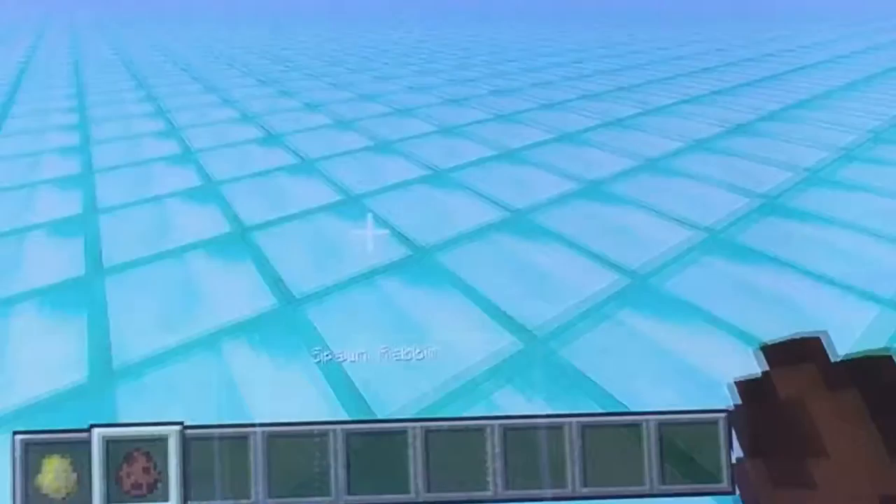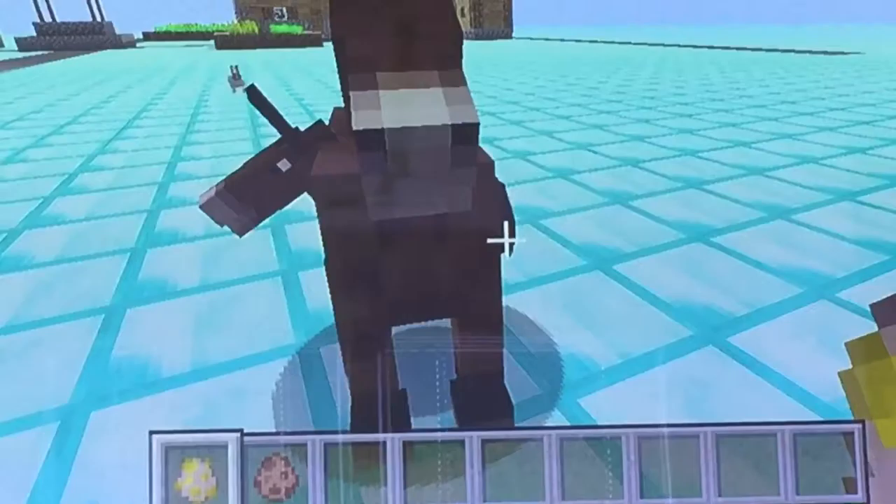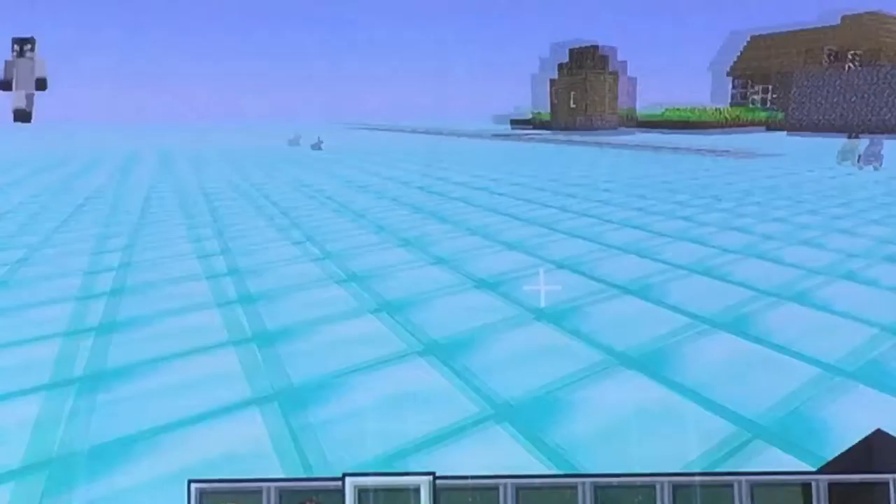They also added some mules and the rabbits, which is fun. Rabbits have come in, and you can spawn a killer rabbit if you're in a snow biome. Oh look, a black rabbit! And there are also mules. Let's find a snow biome.